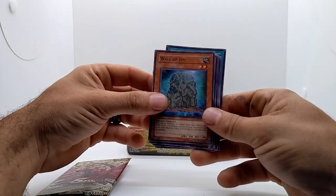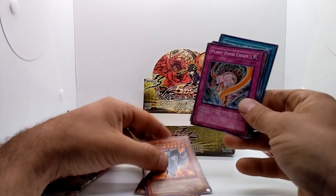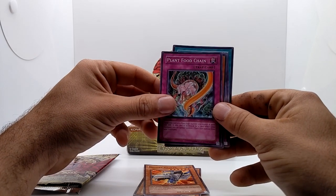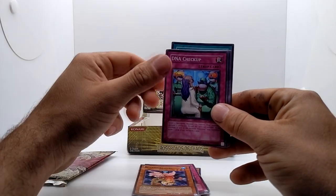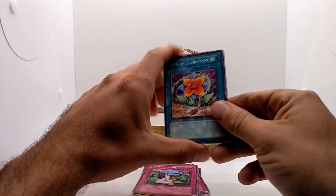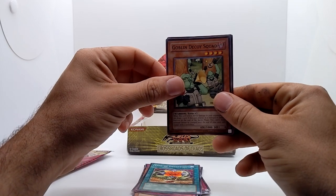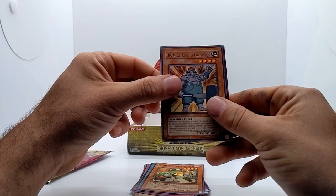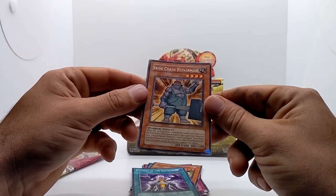We have Wall of Ivy, Gadget Hauler — I'm not too nostalgic for these cards, but there are some cards in these sets I consider classics. Plant, Food Chain, Botanical Girl, DNA Checkup, Seed of Deception. We got one more — Goblin Decoy Squad — and we got a rare: Iron Chain Repairman. Also in the pack: Factory of 100 Machines. So the rare is Iron Chain Repairman, a Warrior-type.